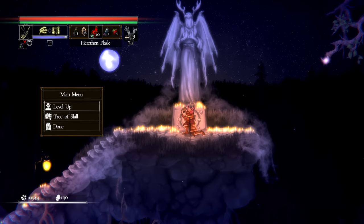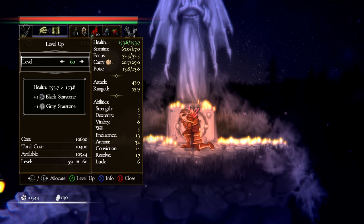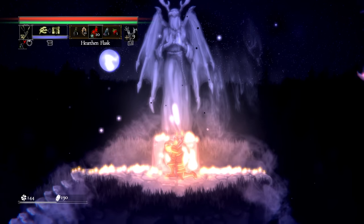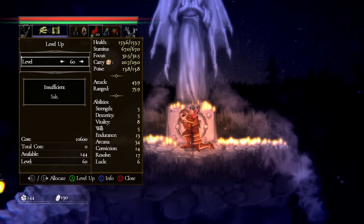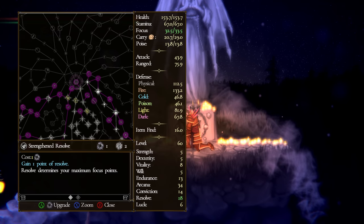When you level up, your health increases very slightly and you get access to a black star stone — in some cases also a gray star stone. But leveling up only gives you those stones and spends your experience. After leveling, you need to go into the Tree of Skill and actually spend those star stones.